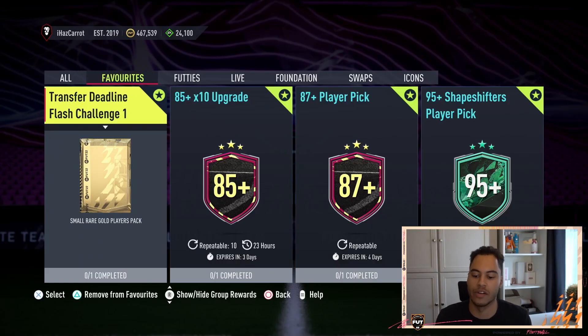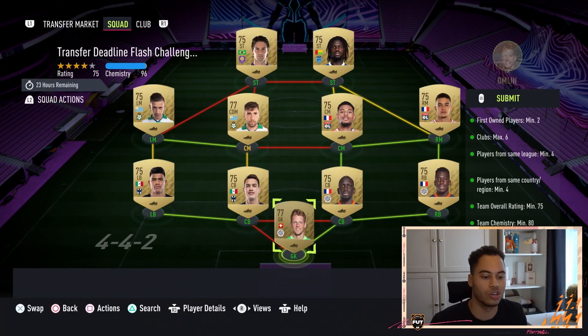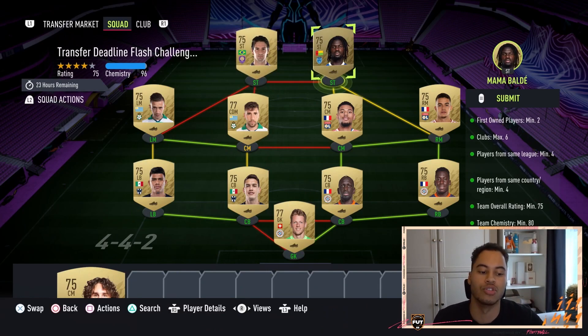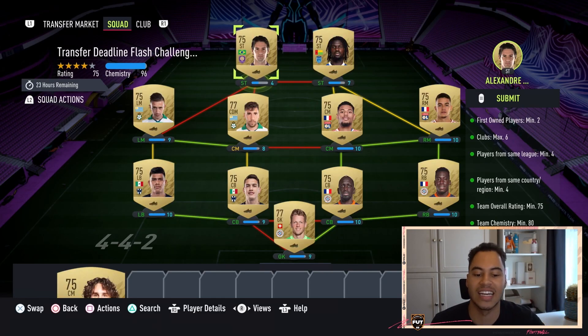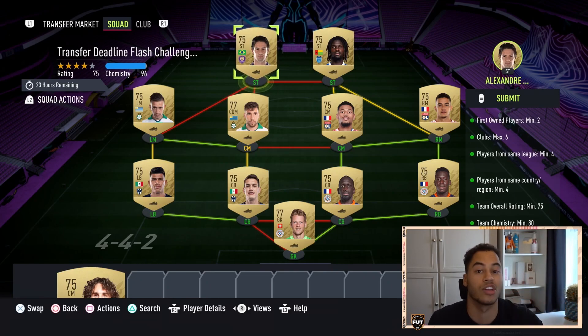From this challenge you get yourself a small rare gold players pack, and it's a cheap one. This should cost you around four and a half thousand coins. You need a minimum of two first owner players — these are your two strikers. They can be any gold strikers in the game, 75 rated, just two first owners up top.